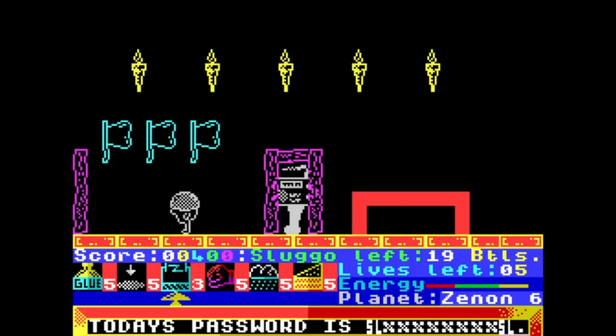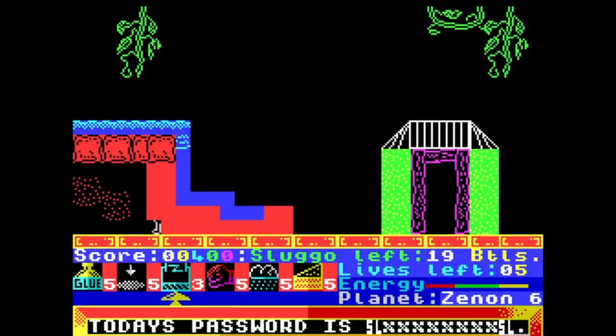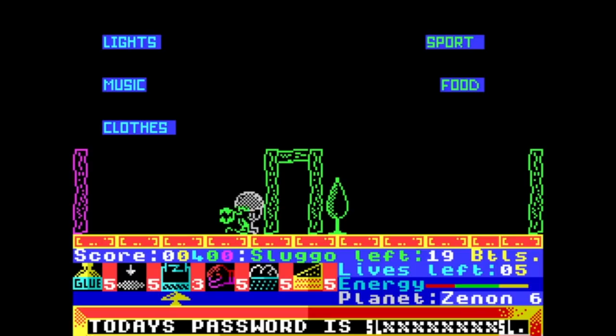Getting pretty chased at this point. Getting hemmed in a bit here — looks like a snooker room this one. Outside again, there's like a waterfall. What else have we got? A little pink doorway. Piranha plant. Another piranha plant. Oh, a sort of shop — let's go in here and have a look. Lights, clothes, music.